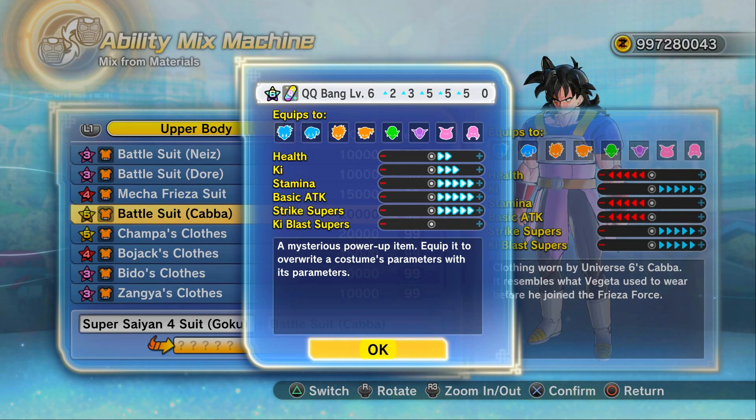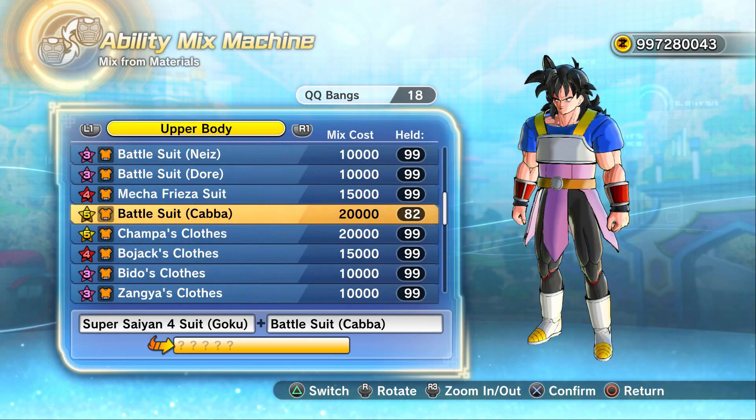I just wish instead of the health points we got them in Ki blast supers. But then again, I'd much prefer running a character that either is a strike-based character or a Ki-based character while keeping basic attacks maxed out, so you can either have strike skills or Ki skills. But man, that's a really, really, really good QQBang.